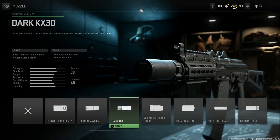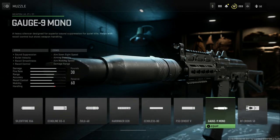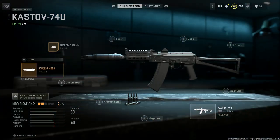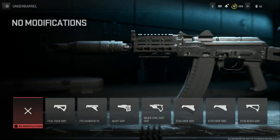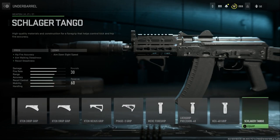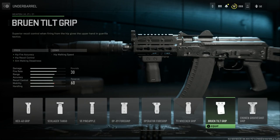For the muzzle device, in the gameplay you'll see me using the Russian PBS-4 suppressor. This gives us sound suppression, bullet velocity, recoil smoothness, and recoil control, with cons being ADS speed, aiming stability, aim walking speed, and damage at range.